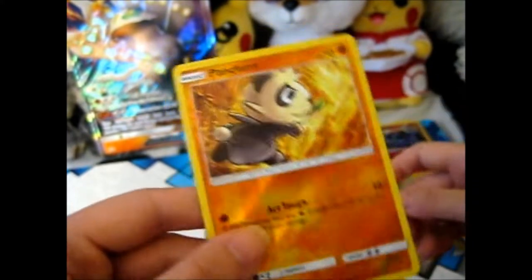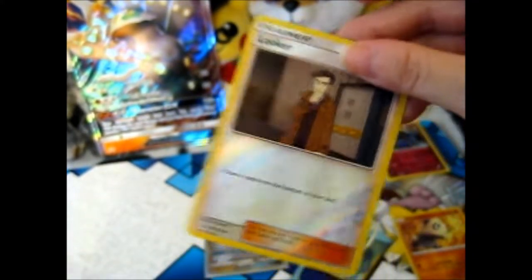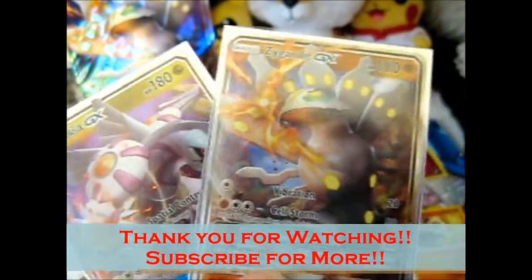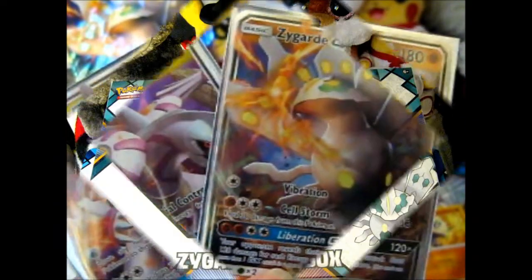Let's see the reverses. I just noticed we got two trainer reverses. This was one rare. That's your dairy, anyway. And obviously Palkia GX — not a favorite, I don't really like Palkia much. And the Zygarde. So yeah, that's basically it. Thank you for watching.